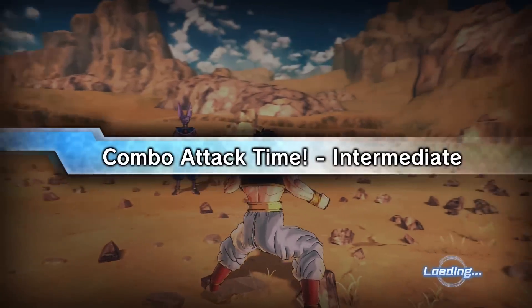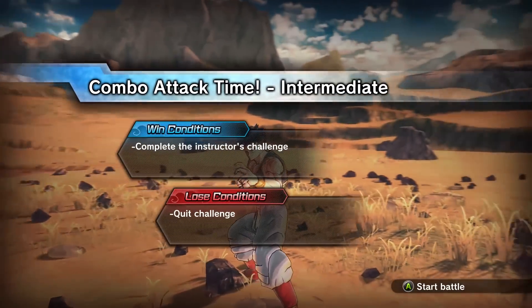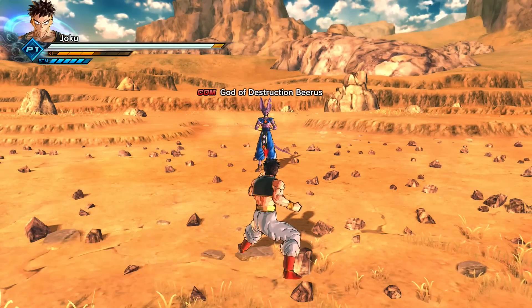This shouldn't be too bad. And we're still rocking Maju's clothes — maybe next time we'll get back to our usual. I'm still holding out; hopefully we can get Dabura's clothes. After we get that, I think I'm set. Okay, combo attack time, intermediate. This could be difficult, this could be a challenging one.